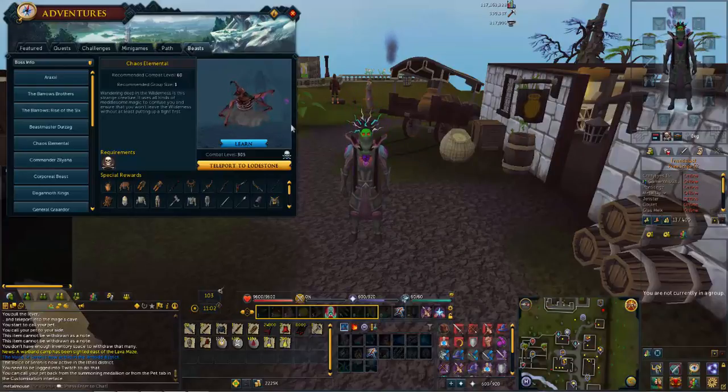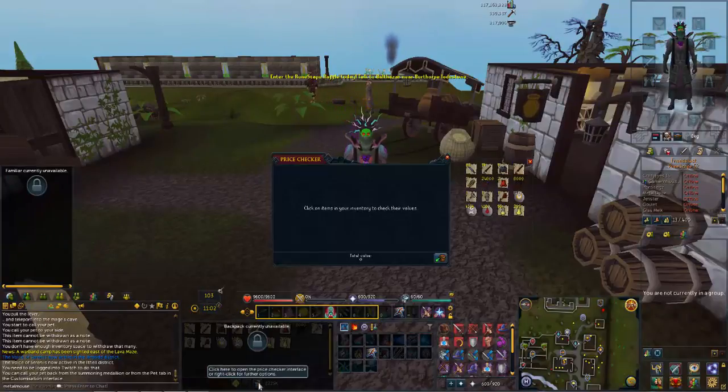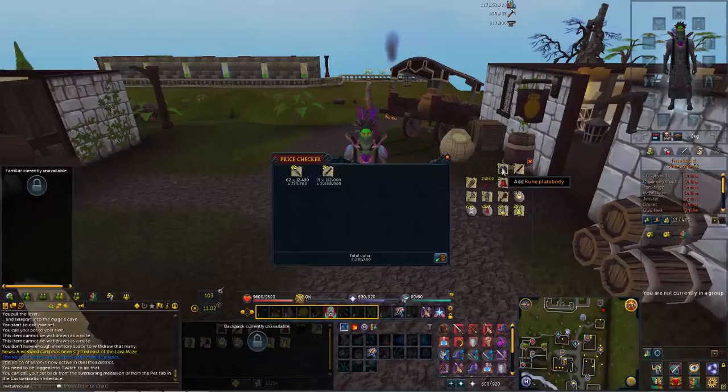Anyway, let's price check what we've got. This is going to be just a high alch price check because obviously I'm an iron man. I've got the Vestas plate skirt and the corrupt Statius warhammer. On a normal account the chain skirt is 2.4 mil at the minute and the warhammer was 1.1 mil, but obviously I'm only getting 300k alch for that.